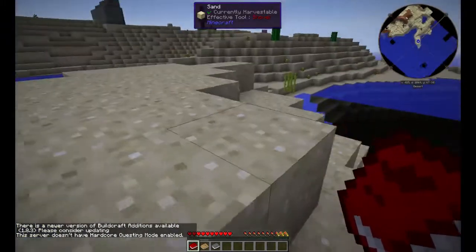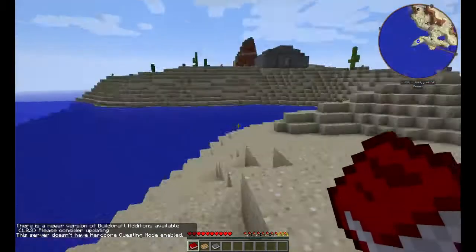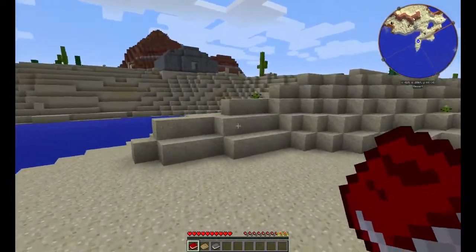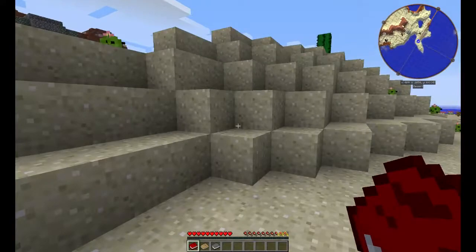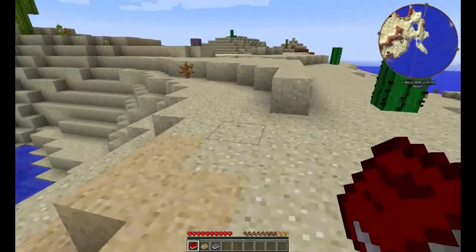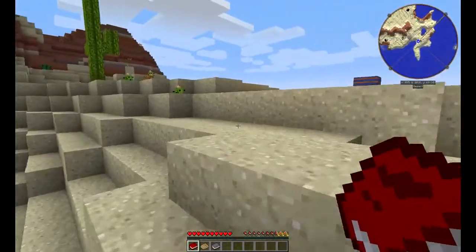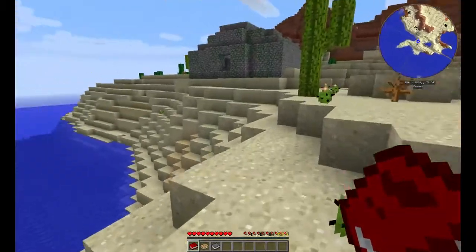Alright, it looks like I spawned on a little chunk of death. I spawned right next to some sort of temple. I'm expecting there to be spawners or something in this monstrosity, so I'm going to approach carefully. It looks like I'm near some painted clay, so this is actually a desert biome.